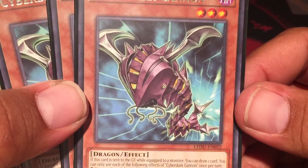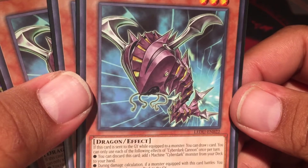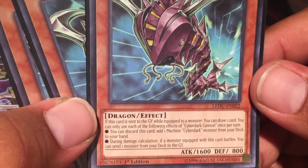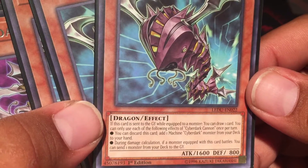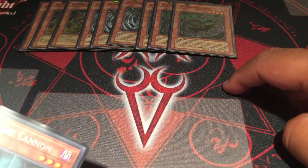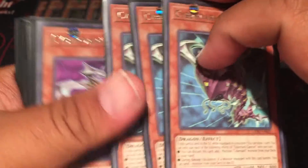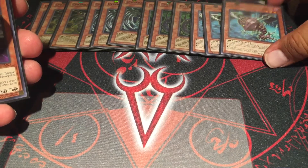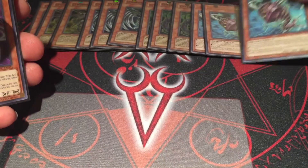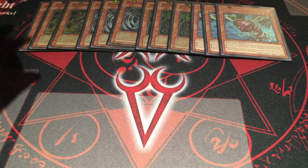Now we have Cannon, which kind of looks ugly but it's a cool card. His first effect: if this card is sent to the graveyard while equipped to a monster, you draw a card - kind of recycles itself. But the best effect is you can discard this card to add a machine Cyberdark monster from your deck to your hand. So you ditch him and get any of these to start your combo. These are level 3 dark dragon, so there's so much synergy. During damage calculation, if the monster equipped with this card battles, you can send another cannon or card to set up for later plays.